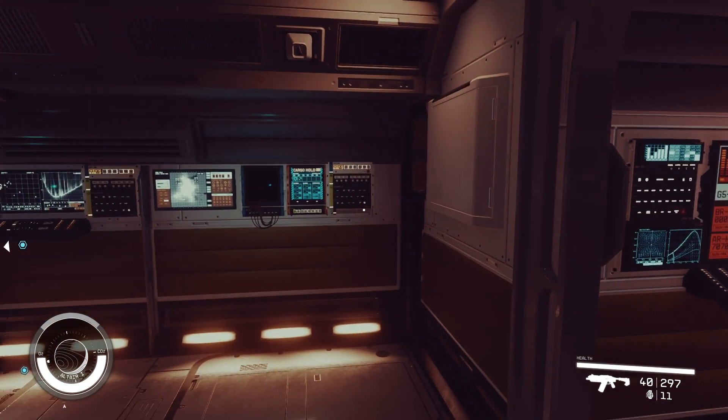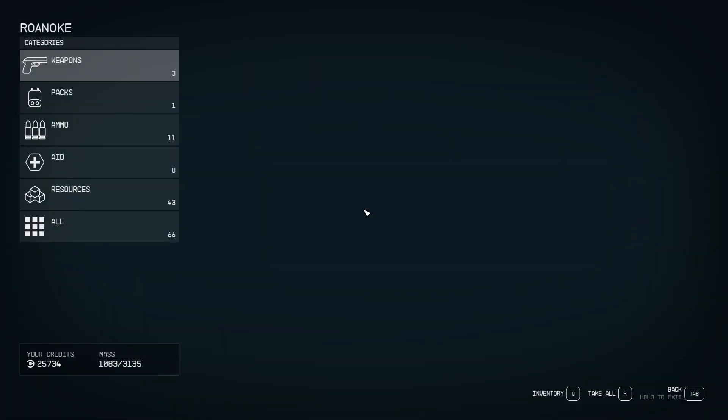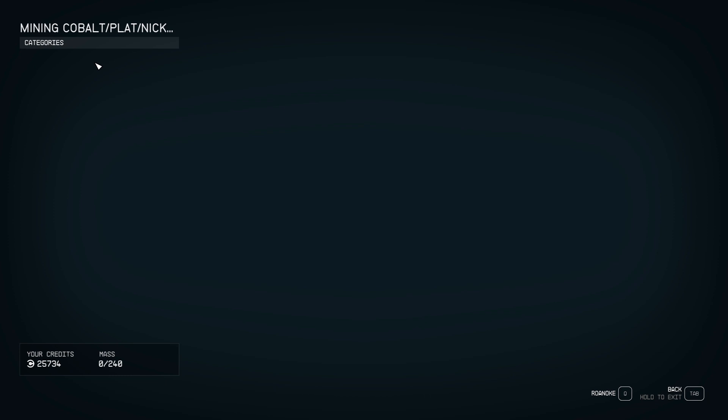Once you do that, we're going to come over here to our ship and go over to the cargo hold. We're going to open the cargo hold and queue through until we get to this — the name of my outpost — mining cobalt platinum nickel. We're going to go to our resources and just hit T to transfer all of the resources.